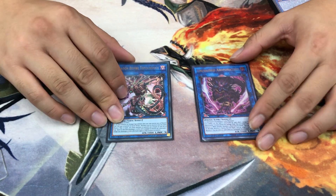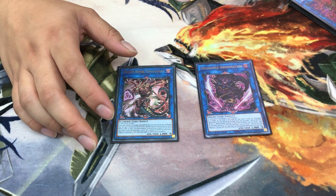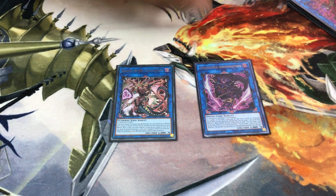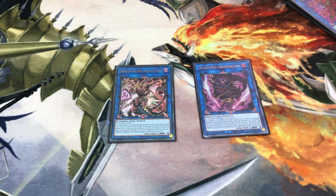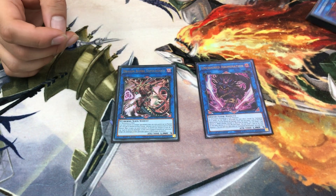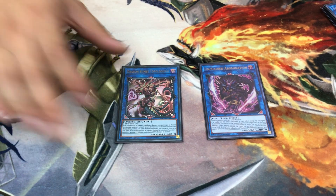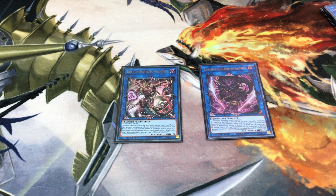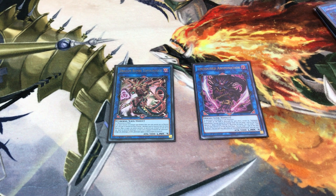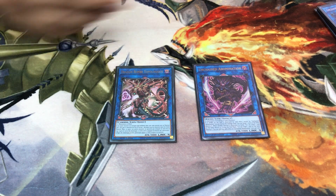One Unchained Abomination and one Topologic Bomber Dragon as link 4s. Abomination: if a monster is destroyed by battle it pops a card; if a card is destroyed by card effect it pops a card; at end phase it also destroys a card. Summoning this can lead to huge board clearing. Topologic is more relevant for disruption — you can use dark spirits or float off twins to trigger it multiple times while floating into more monsters.